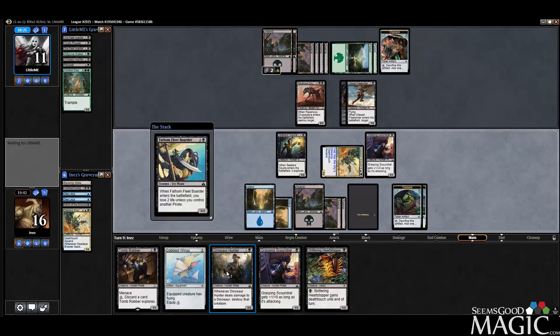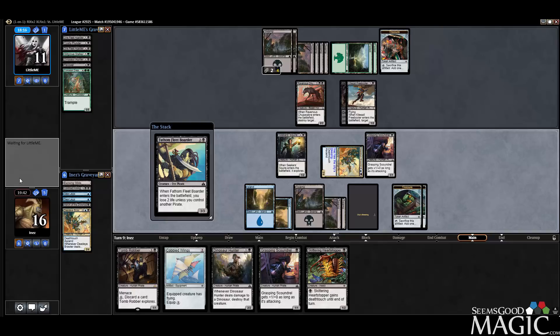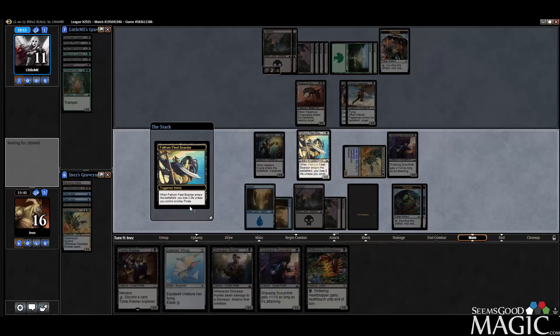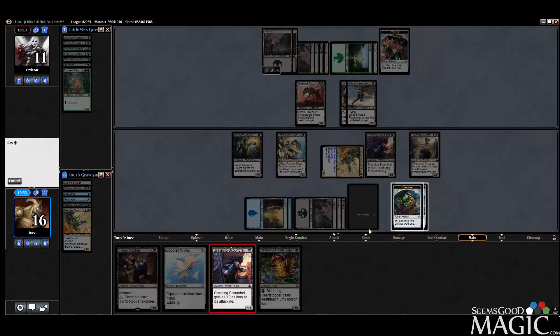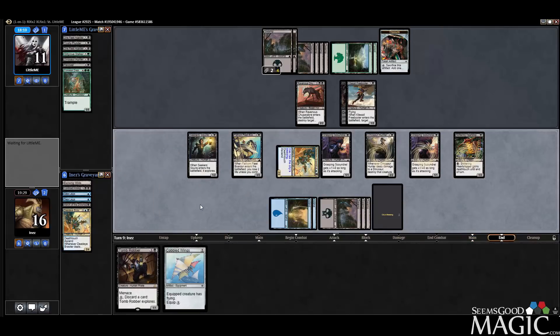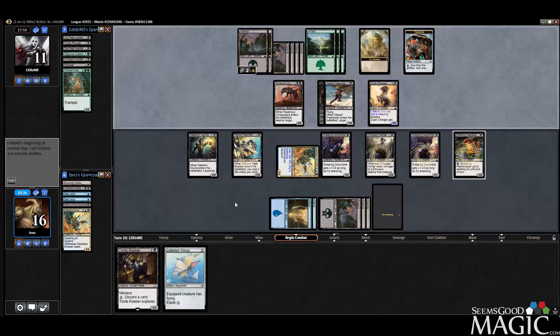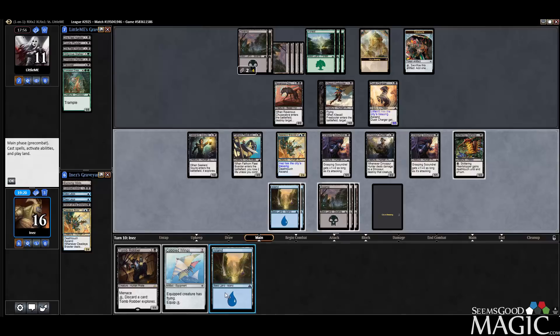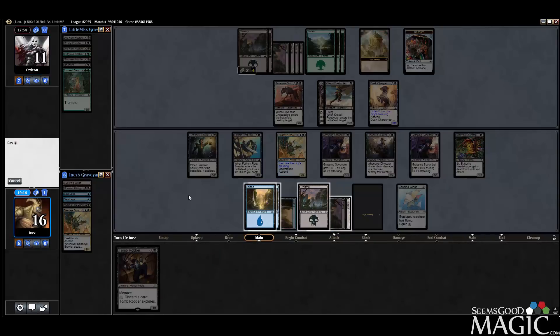Golden Demise doesn't even really get us that bad — it still doesn't take care of Border or Brawler. What's kind of nice is next turn we can just Cobbled Wing our Brawler right on over top, so they can't even take care of it. Zero cards in hand — let's go Cobbled Wing, fly this, smash with the team.